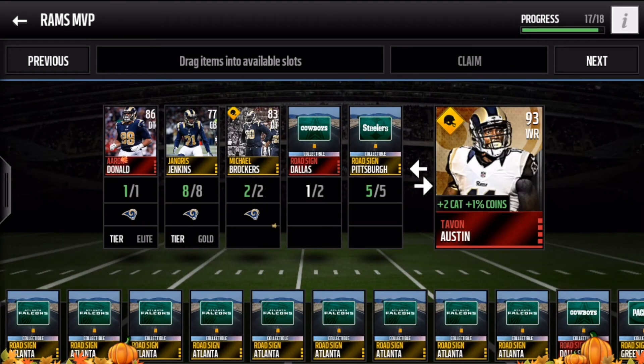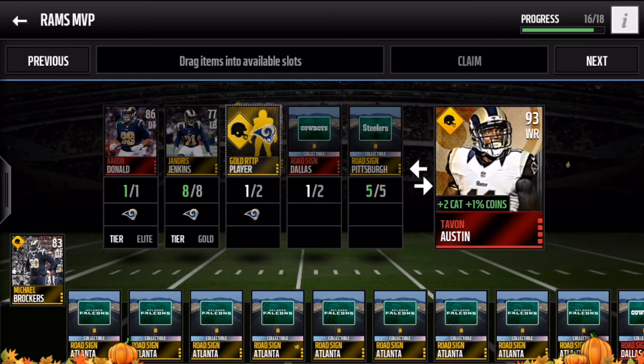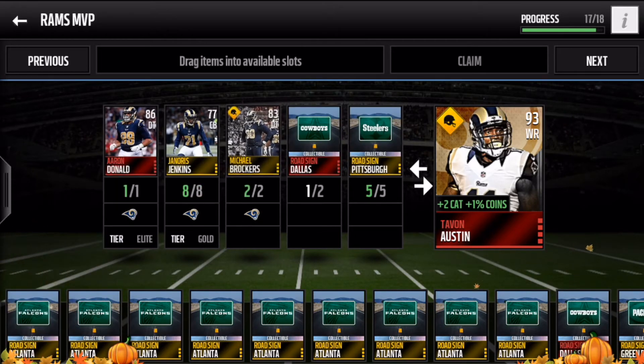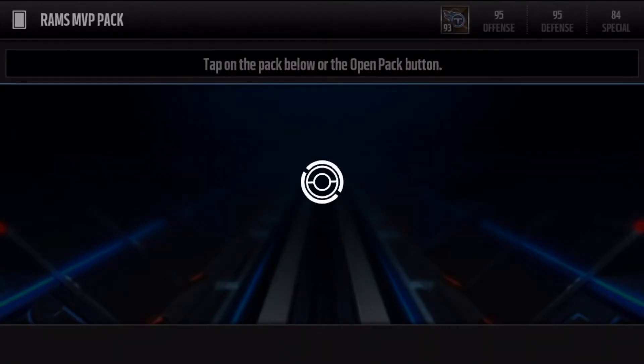Also, just look at this — the Rams MVP, Tavon Austin. These were our two Road to the Playoffs collectible players we put in. So let's claim this one, get ourselves another MVP — just need to add in this one road sign, and there we go.